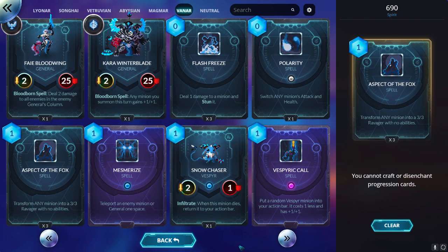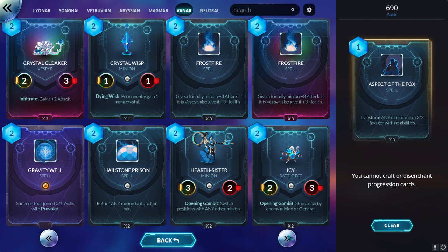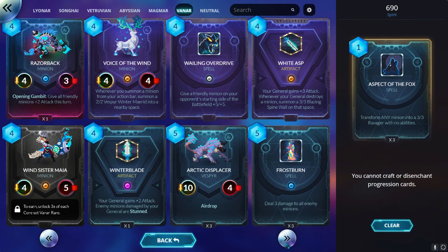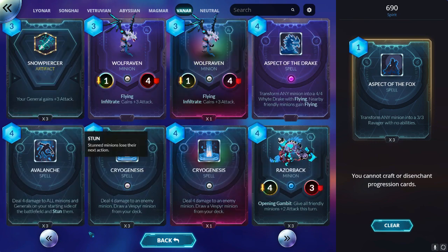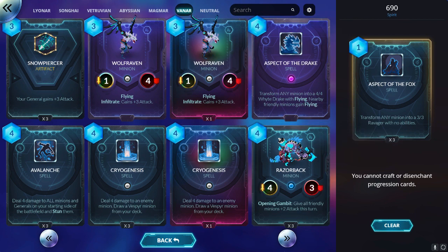You can play Aspect of the Fox for 3 extra damage on the enemy's face. You also have the spell that transforms any minion into a random Battle Pet, which isn't that strong with it but worth counting. And you have one of the strongest synergies, which is Aspect of the Mountain — it transforms a minion into a 5/5 and deals 5 damage to enemies around it. There's also Aspect of the Drake, which transforms a minion into a flying drake that gives friendly minions Flying around it.